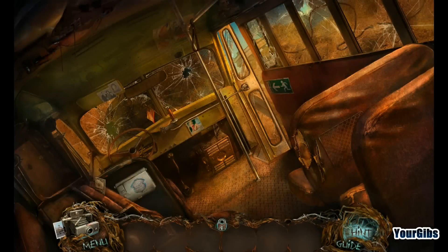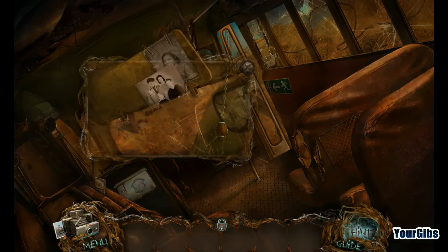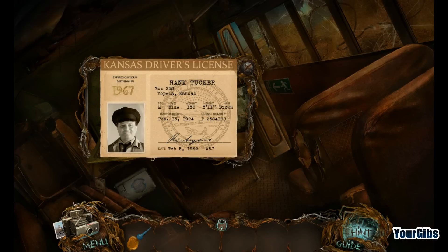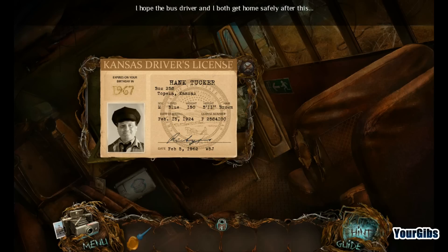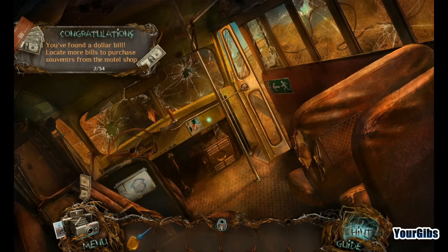I'm not sure if going back into this rickety bus is such a great idea. Wait — I saw a hand somewhere. What's this? That oiler? Another football thing here? Hank Tucker — Kansas driver's license. Interesting. Birthday in 1967. Oil can — oh, that's an oil can! Dollar dollar bill!